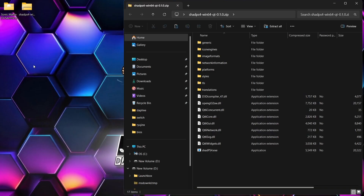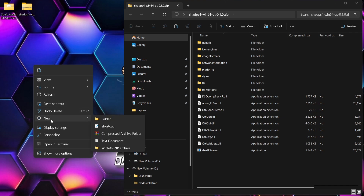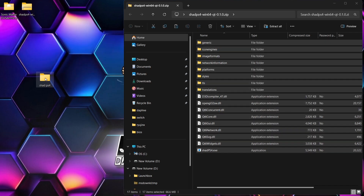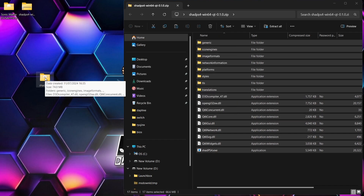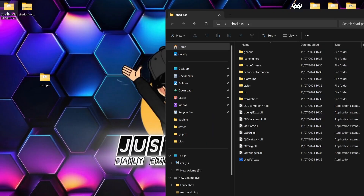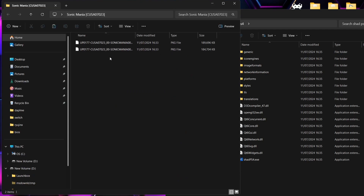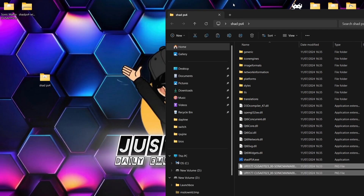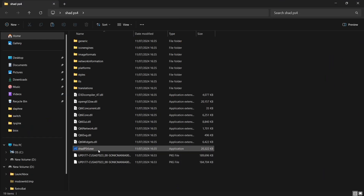I've downloaded the win64 QT version and here it is on my desktop. If I just open this up, you'll download a zip folder. I'm going to create a new folder on my desktop and call this ShadPS4. It's a very experimental emulator, but it gets better and better — in fact, Bloodborne is on the way to actually being a fully playable game. I've extracted everything into that folder and I've got Sonic Mania, which runs pretty much 100%. I've got two package files and I'm going to pop them into that ShadPS4 folder.